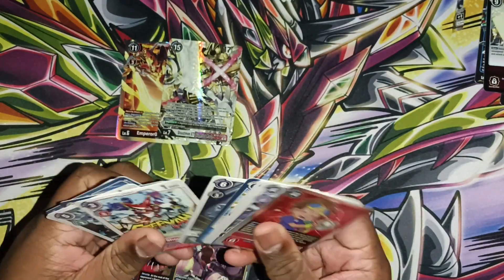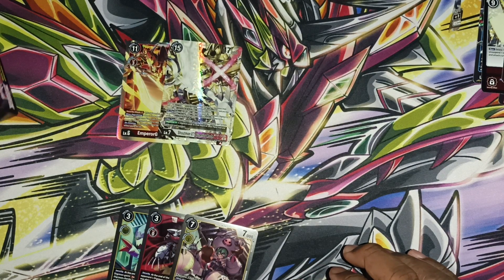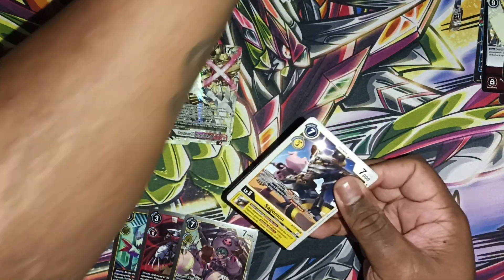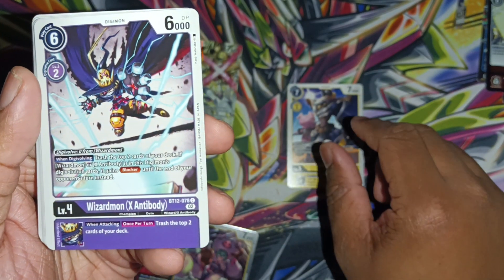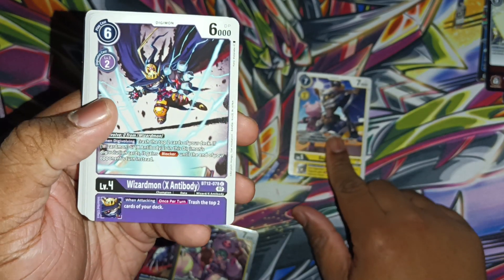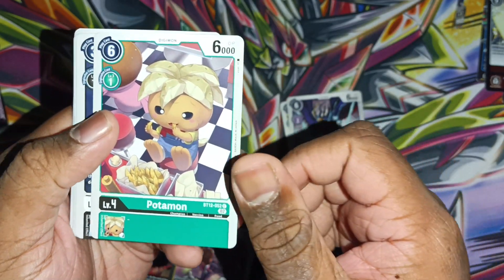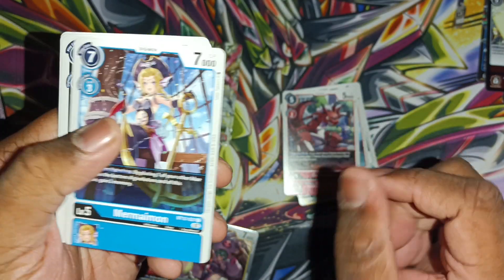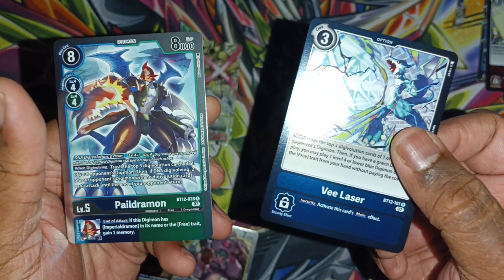Okay so I guess two AAs doesn't replace the secret - good to know. Sagomon, Wizardmon, Potatomon, Agumon, Growlmon - sorry I was trying to get it to focus and it flipped on me - Mermaidmon, Mercurymon, Ekakimon, Burning Gray, Drachmon, V-Laser and Pile Drachmon.